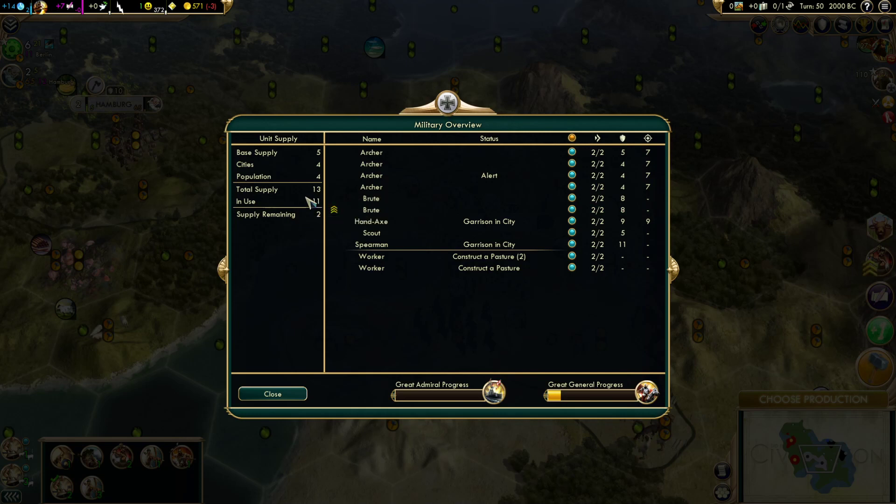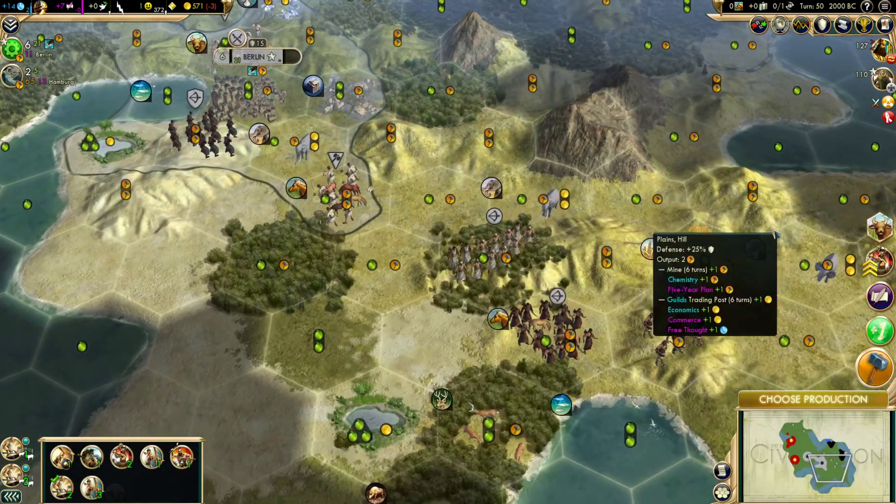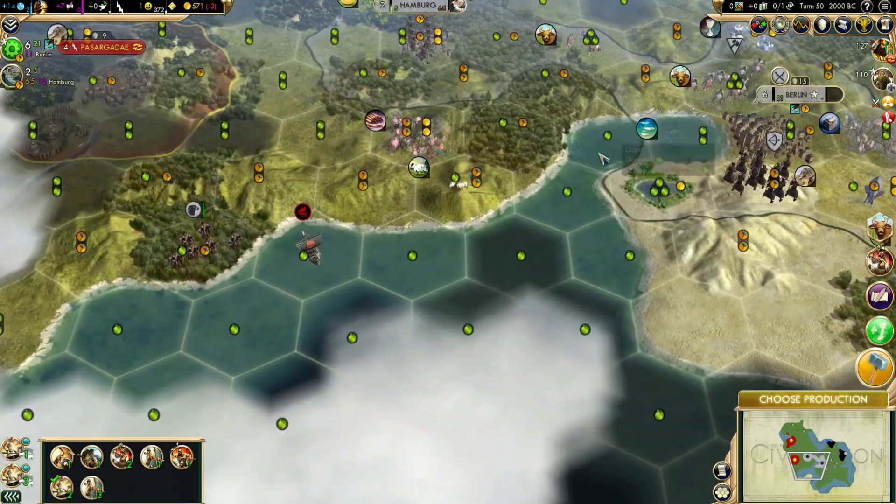Obviously you can build more units or acquire more units. But the game compares in-use to total supply and thinks of it in terms of 10% increments. So the moment you're 10% over the total supply, you actually get a 10% production penalty empire-wide. Go over by 20%, it's 20%, and so on. As you can see, we're already approaching that. As we clear camps and get more units, we're going to be hitting that threshold — that's the biggest problem we're facing as Germany.